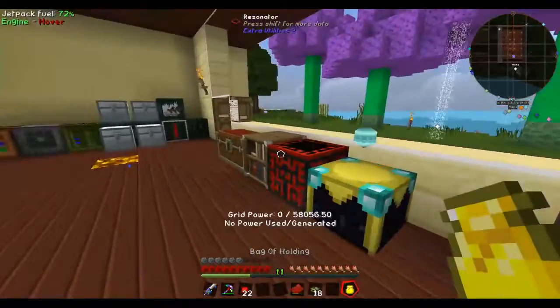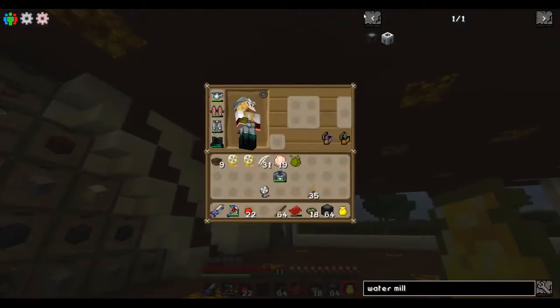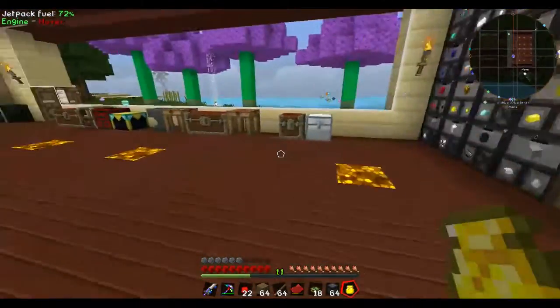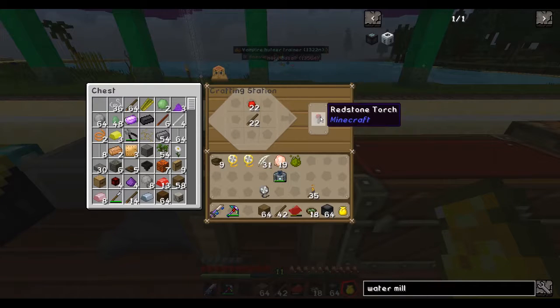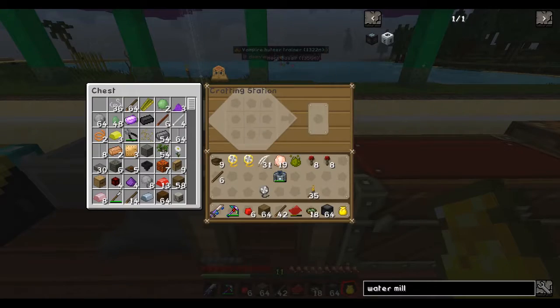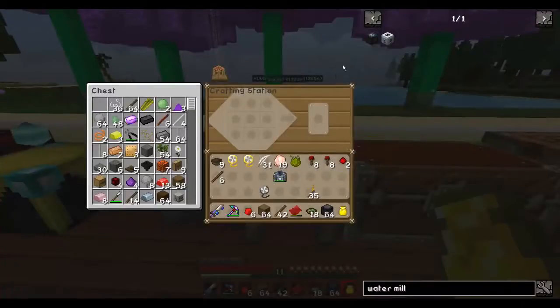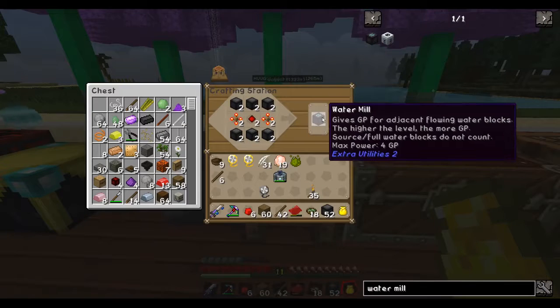I have some in here so I can make a couple. Let's grab the stone brint and some sticks. What else do I need to make this — just wood. Let's make as many as I can. I'll make two of them, put them side by side. Then I need the crystal things — I really need eight total to have enough for myself. I need to make the watermills.